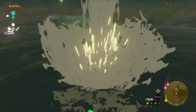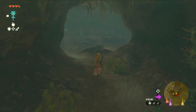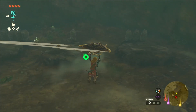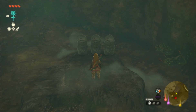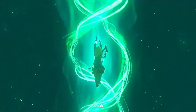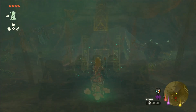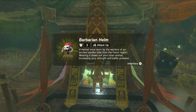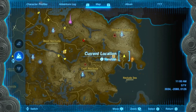Then jump down and keep going through the cave until you get to an area with three sets of statues. Stand on the platform in front of the set of three and use the ascend ability. And that's the second piece.